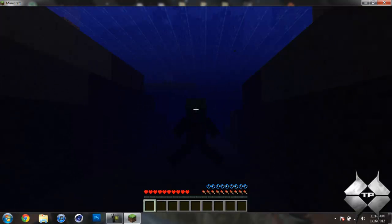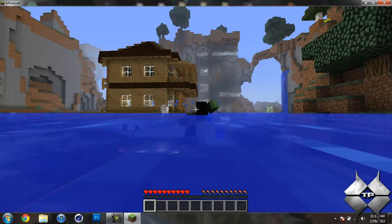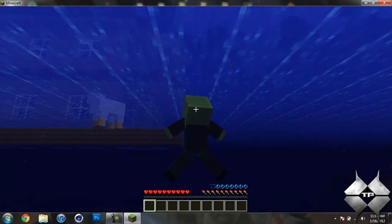Which brings us to the swimming feature — it actually looks like you're swimming. You can come up to the top, swim around, hold shift to dive underwater, and then spacebar to swim back up.